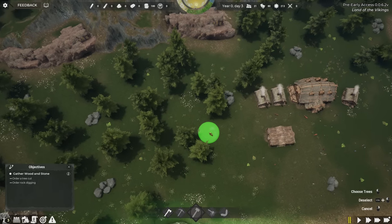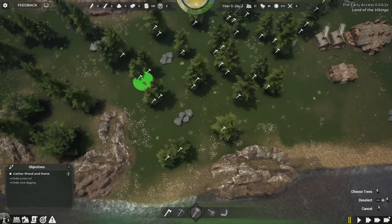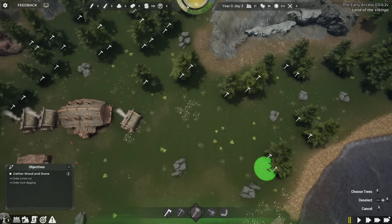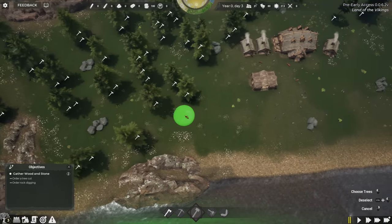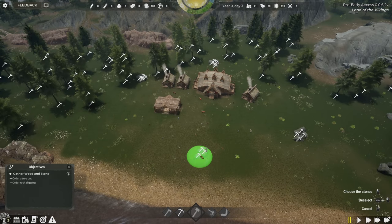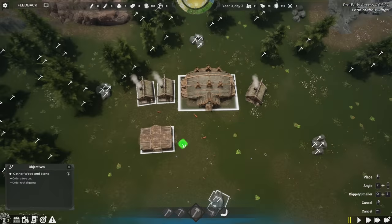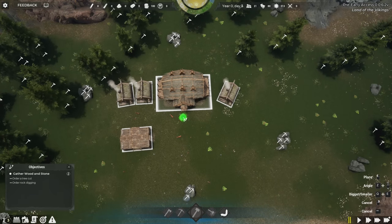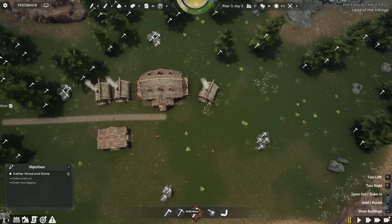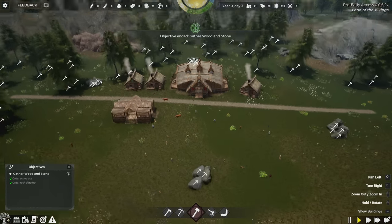First I want to mark trees to be cut. I'll lay in pretty much all the trees in this area since we need a lot of construction supplies. This area might be my agriculture zone anyway. I'm also going to mark nearby stones to be processed — I don't want them traveling long distances yet. Then I'll lay in a road straight through the middle of town, and bring it in another direction as well.